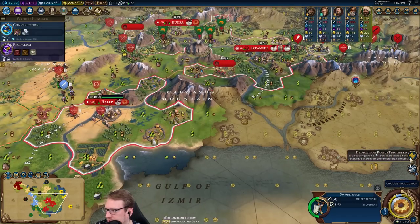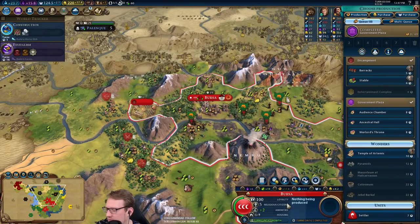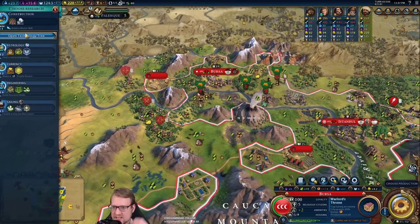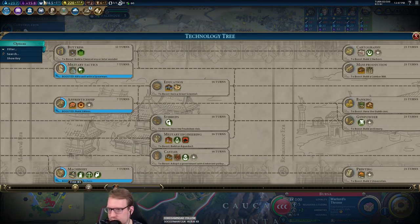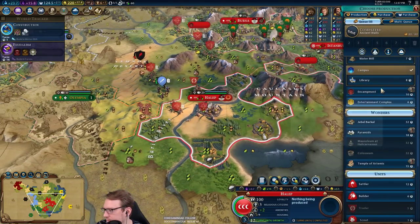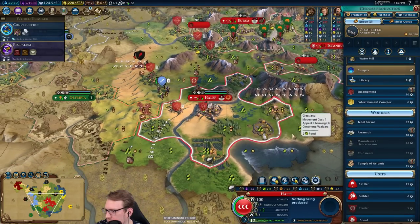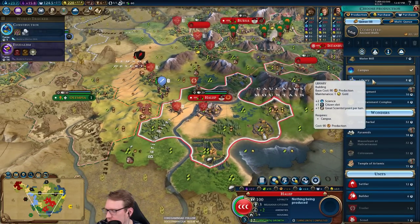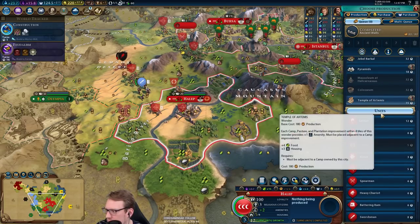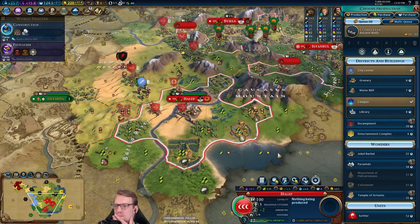I'm not thrilled about retiring the general, but I think in this situation it works out for us. We do probably want to go ahead and grab the Warlord's Throne — we're getting somewhat close to muskets. Could use some more science for sure. Pyramids, library, builder, or Jebel.